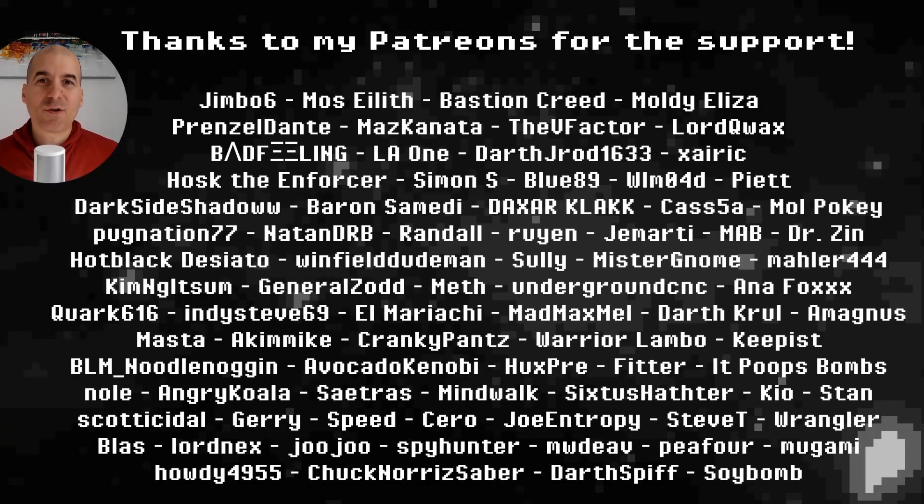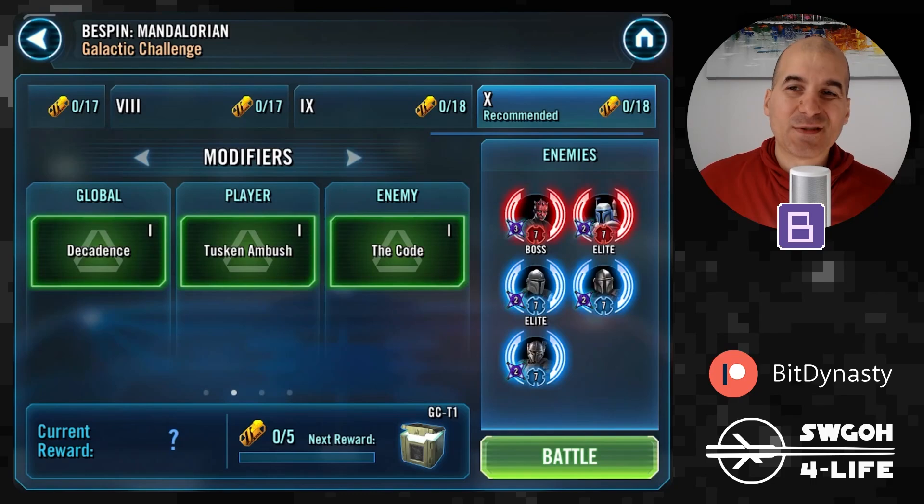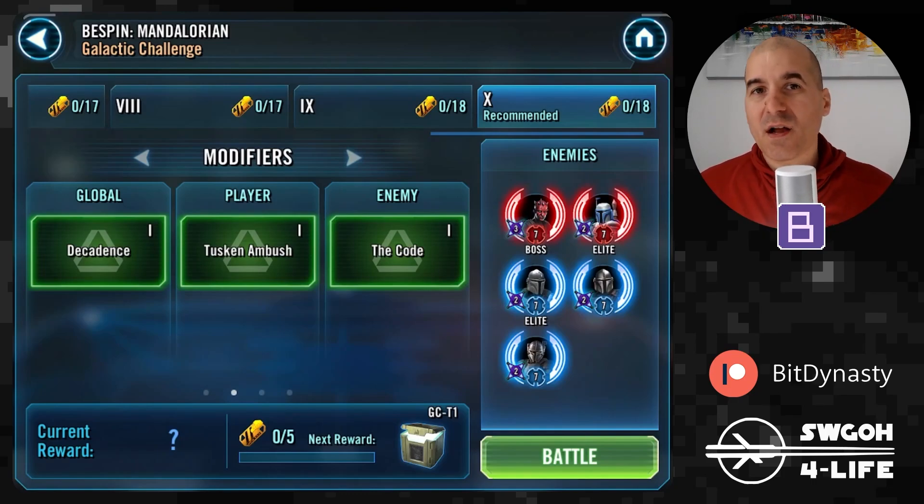Hello, my fellow holotable heroes and welcome to another Galactic Challenge video. Hopefully you had a productive week and you're looking forward to getting your weekend started. A brand new challenge is upon us and this time we are taken to Bespin, where we have to take down a squad of Mandalorians led by Maul. We do have to use Tuskens to get max rewards.